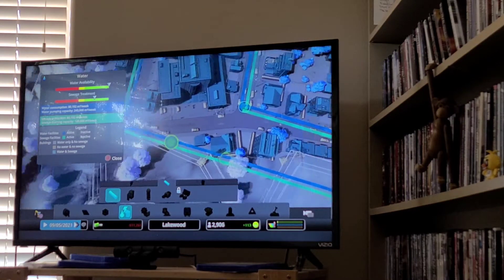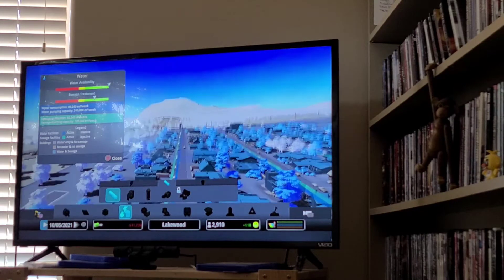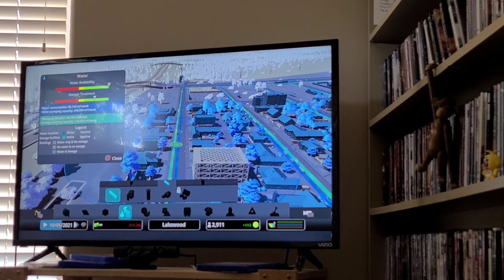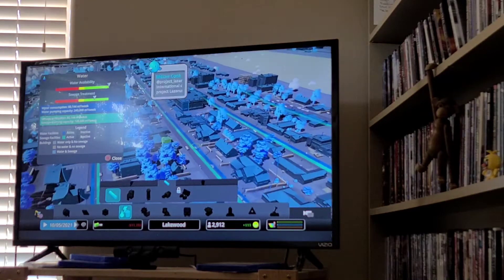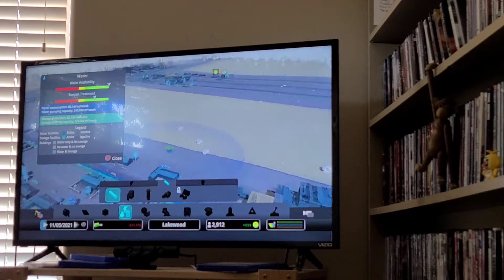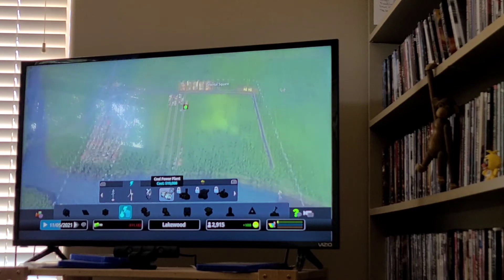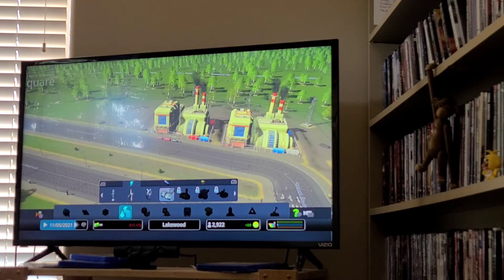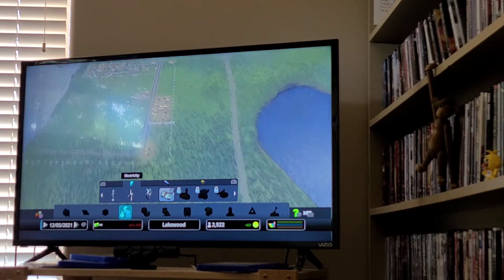What I did is I put my water pipes along the road, practically in the middle of it, so all the people moving in on the sides of the roads get water since one water pipe provides a lot. Keep on doing that for each new road that you add so that each citizen gets water. Now, electricity is different — at the beginning of the game, the power plant you would want is coal power plants. These produce pollution too, so put them the farthest away from your citizens.